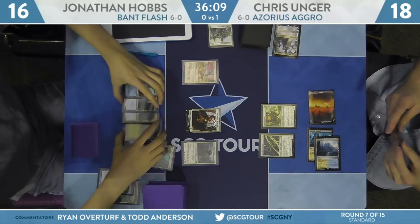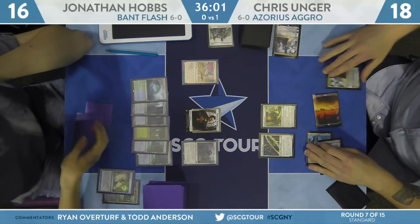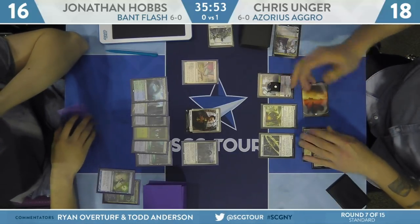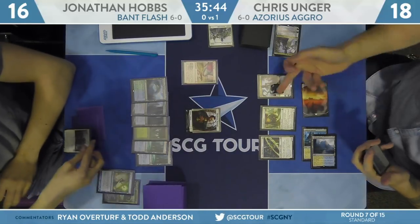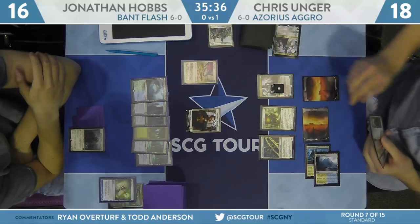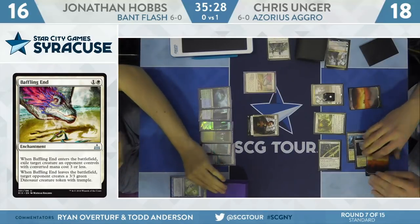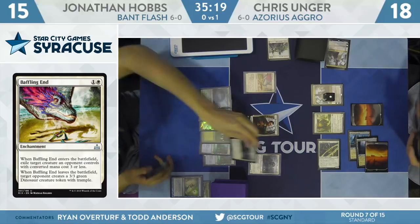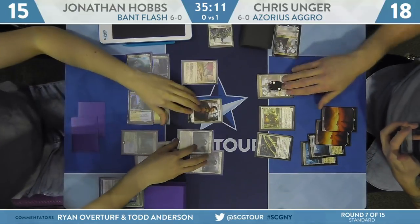Looks like the second Teferi is going to resolve. Now Hobbs is unable to play anything on Unger's turn — Teferi bounces the token and draws. Wait — he's going to bounce the Baffling End instead. Baffling End is a weird removal spell: it gives you a 3/3 dinosaur token, not the creature back, when it leaves the battlefield. So Unger would like a Benalish Marshall back but wouldn't care for a dinosaur. He bounces the Hero of Precinct 1 instead. I'd actually rather bounce the token — at this point Hobbs has a ton of mana and I'd prefer to get rid of something permanently.